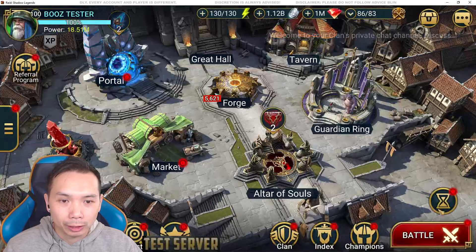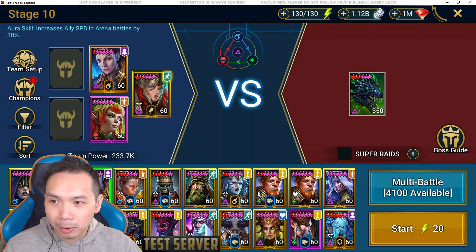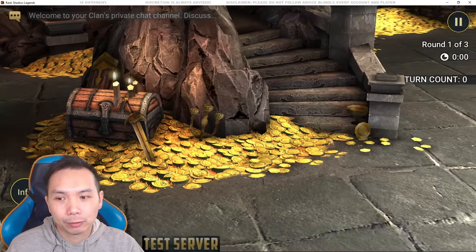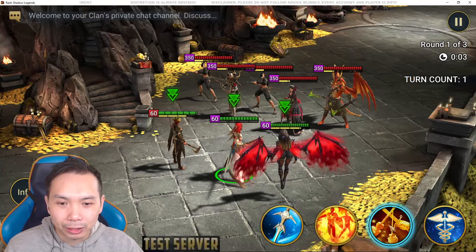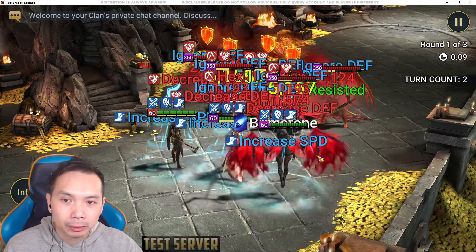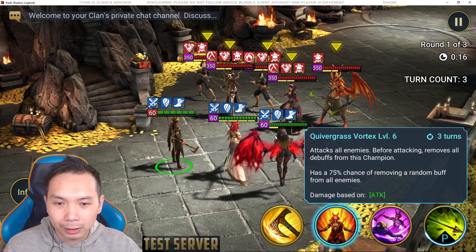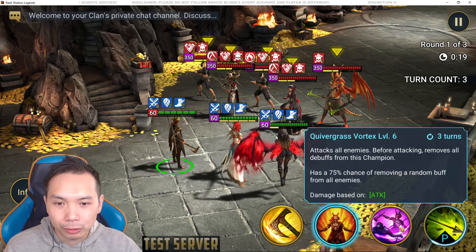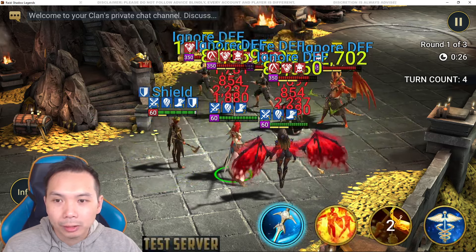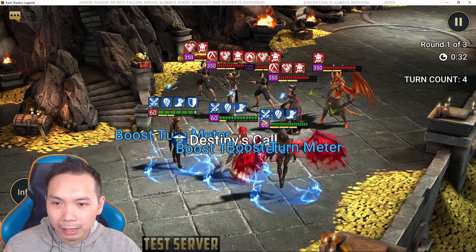Let's do a damage test. I've got Arbiter for increased attack and Lydia for decrease defense and weaken, and we'll see what she can do against general wave content. The kit layout suggests going A2 into A3 when she's fully cleansed. We'll go A2 AOE first and see what kind of damage we get — looking at about 90k damage on one hit.